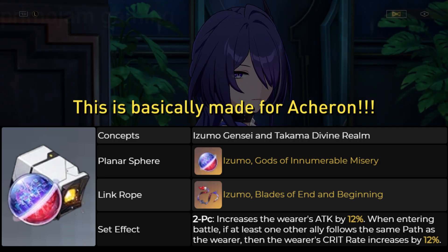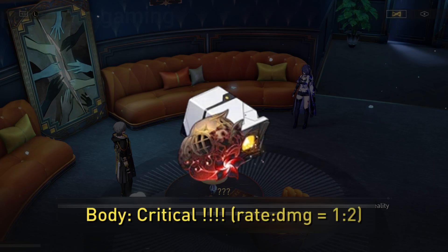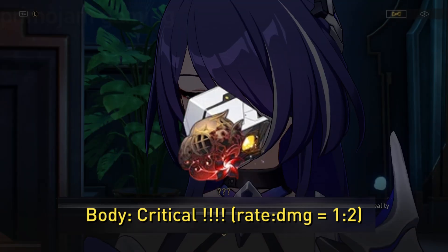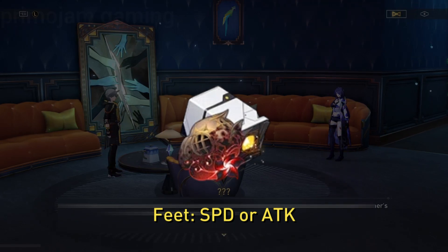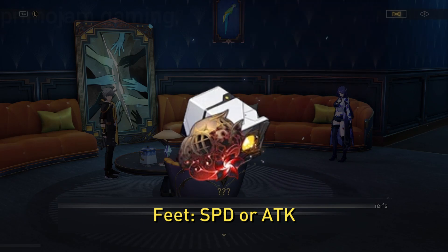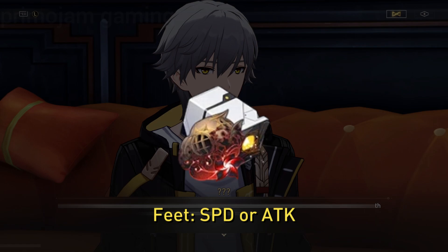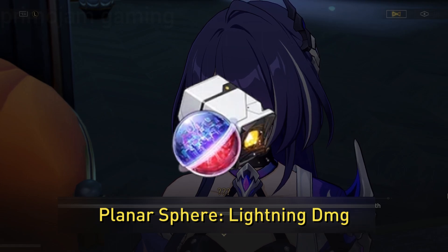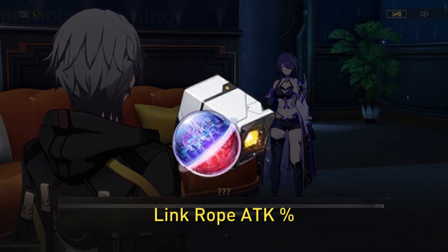Now it is time to know which main stats to use for those relics and ornaments. For the body, you want to have critical rate or damage, aiming for a 1 to 2 ratio. For the Feet Relic, you can choose Attack or Speed. Going for Attack is not a problem for Echeron because she can gain Slash Dream Stacks from her allies' actions. For the Planar Sphere, since she deals lightning damage, you want a lightning damage boost. Finally, for the Link Rope, go for Attack percent as Energy Regeneration Rate doesn't have any effect on her.